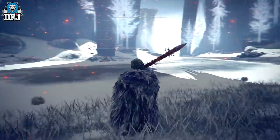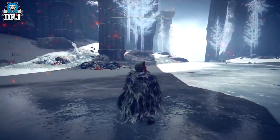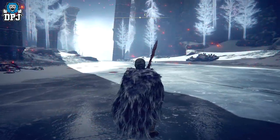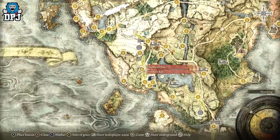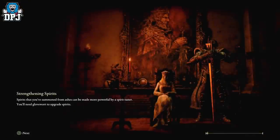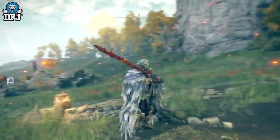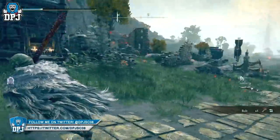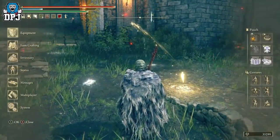It used to heal you upon defeating an enemy, but now it heals you upon hitting an enemy — yes, upon hitting, not killing. I'm going to demonstrate this, but I'll move to a spot where enemies won't kill too fast. If you want a fire build, this is actually pretty good. I'll show you what I'm using in a moment, and as always I'll put guides in the video description for where to get all the items. Skipping ahead to find tankier enemies to properly demonstrate.